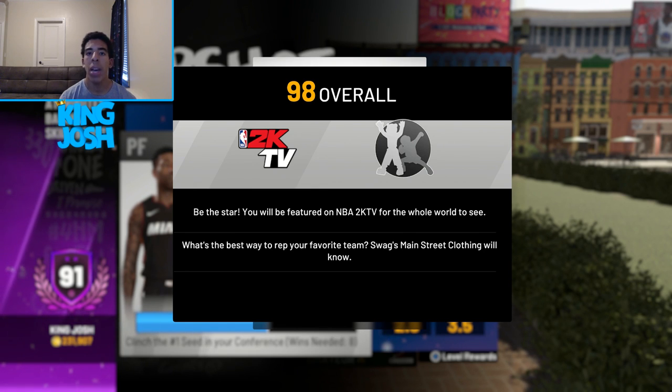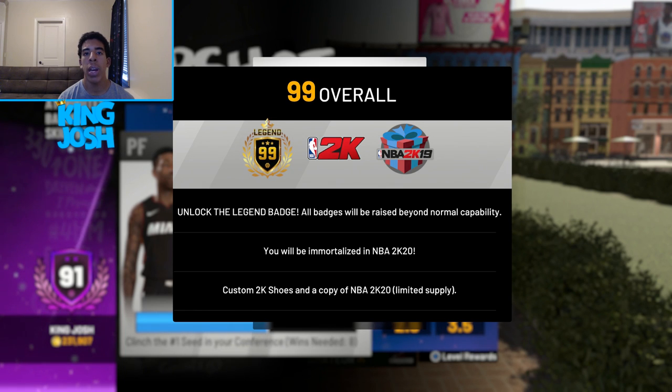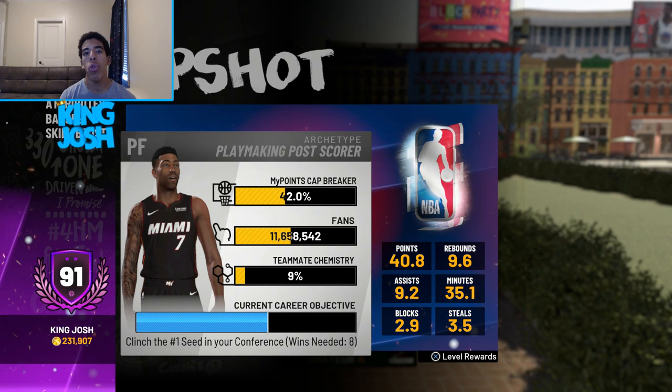95 through 97 I'm not as excited for, but I'm very excited for mascots at 98 overall. Then at 99, all the gold badges I have and all the ones that go to gold that I don't have yet are gonna go to hall of fame — so I could have drop stepper hall of fame, all the other post badges I have gold going to hall of fame, and also dimer hall of fame on this player, which will be crazy.